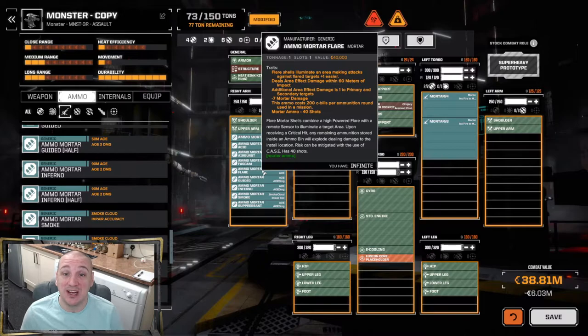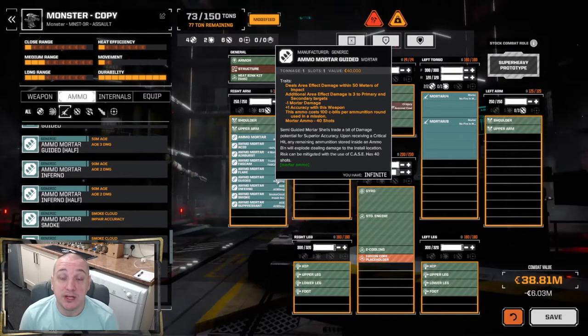The flare shells have a 60-meter AOE and do essentially no damage — about 1. Their purpose is to give a +1 to accuracy. However, they don't discriminate: if your mechs are in the area, the enemy also gets +1 accuracy against you. The illumination lasts around five to seven turns, so make sure none of your mechs are nearby. Basically it just gives you a plus-one accuracy bonus.